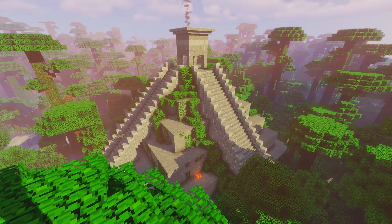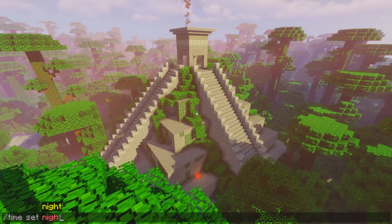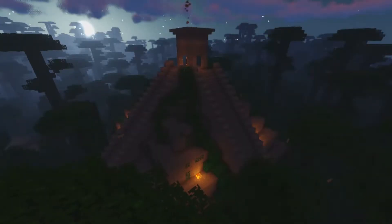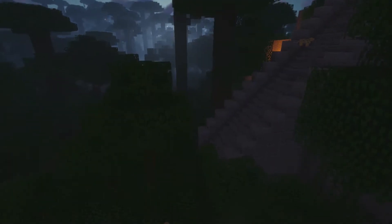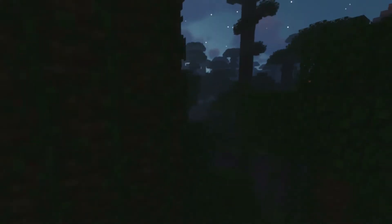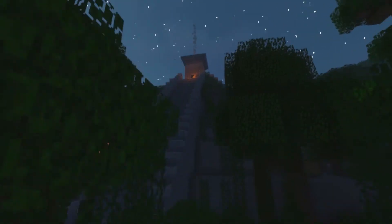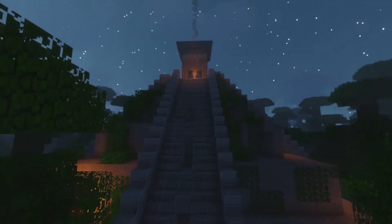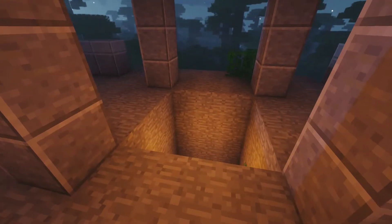Right now I'm going to change it to nighttime and we're going to see how it looks from a distance. You're walking through and you see some light and you're like, oh man, shelter or something. In real life, if it was through a jungle, you'd come up on a big Aztec temple and see the little light hanging there — it looks really cool. It lights up at the top as well with that campfire there.